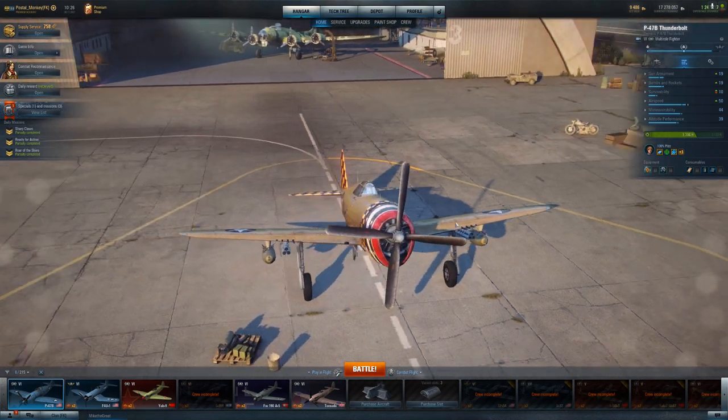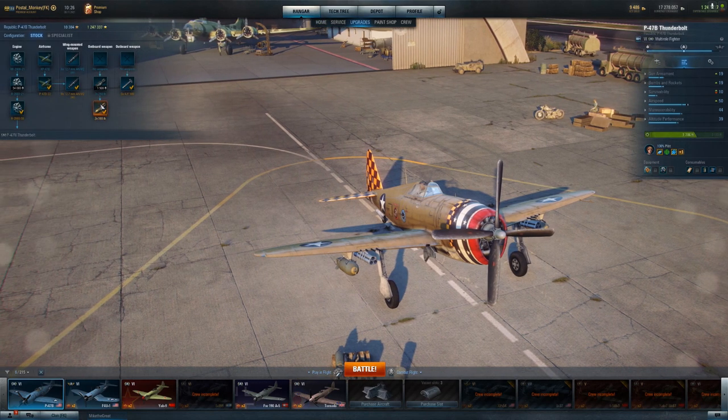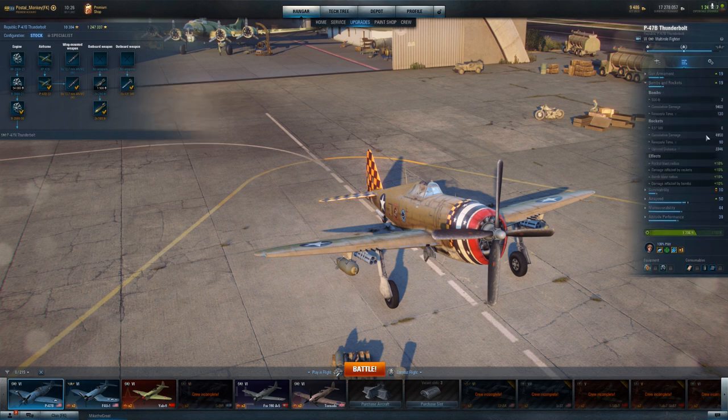So what are we looking at here? Fully upgraded, you've got two 500-pound bombs, which at tier 6 is actually really quite good. You have six air-to-ground rockets. These are not H-4 rockets — they're only doing 7,750 damage each. So multiplying that by 6, you're doing about 46,500 damage to the ground with your rockets. They reload in one minute and a half. Bombs take two minutes to reload.